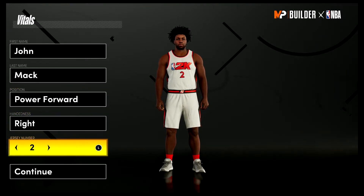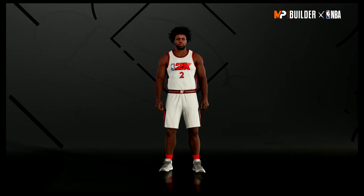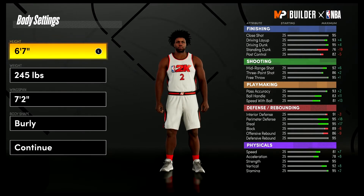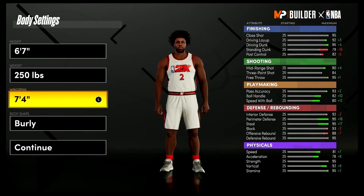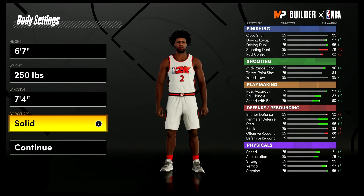Position is going to be power forward. Hand and jersey number don't matter — I just chose two because that's the number he wore his entire career. For the body, bring him down to six-seven. For weight, bring it up to 250 pounds — his actual listed height and weight. For the wingspan, bring it all the way up to the max of seven-four, because we need to bring that standing dunk up.